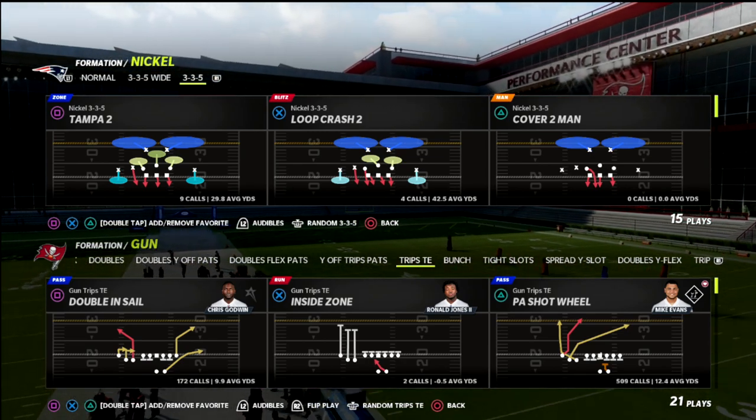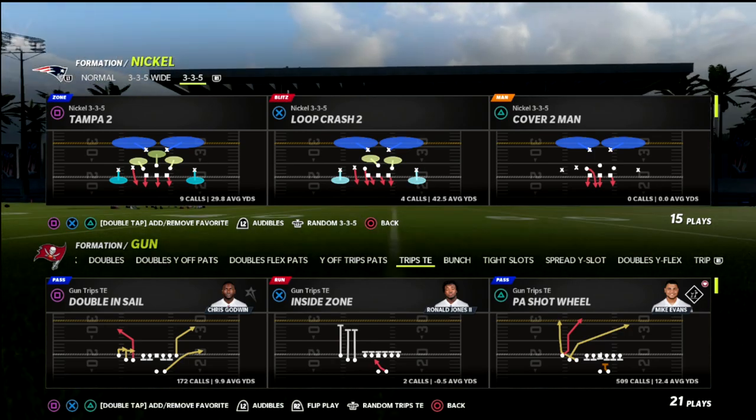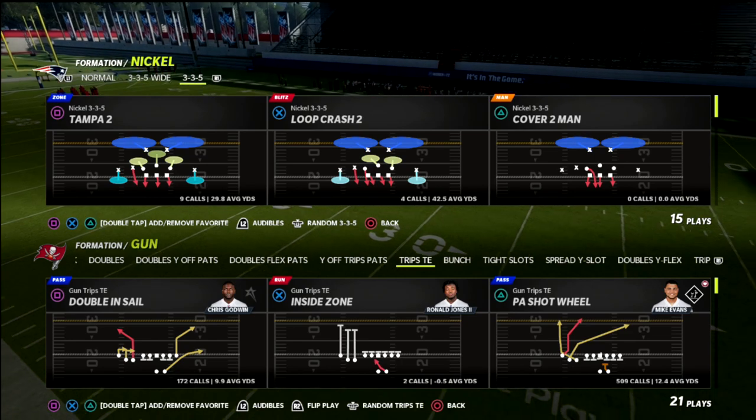If you're new to the channel, make sure to subscribe — I upload new videos every single day to help you become a better Madden player. Today I'm talking about the Trips tight end formation out of the New England Patriots Offensive Playbook.